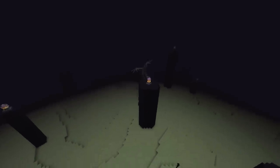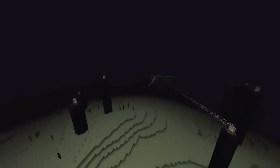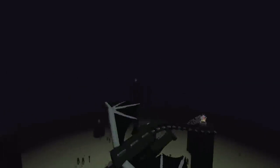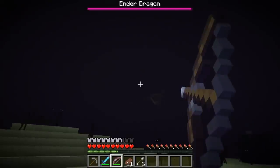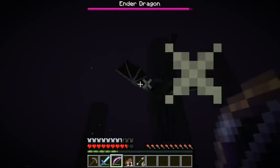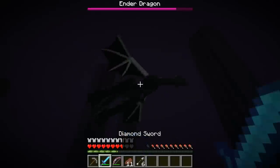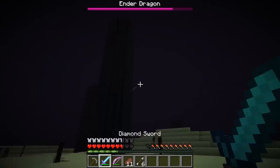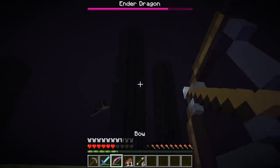After destroying all of the shining pylons atop the towers, the ender dragon will be completely vulnerable to your attacks. While there are plenty of ways to handle the battle from this point, the simplest and easiest — but unfortunately longest — method involves drawing your bow and waiting for the beast to fly directly at you. Shooting the dragon's head deals the most damage, while hitting any other part of its body deals only a quarter of the damage a headshot does. When you damage the dragon while it's charging you, it will most often break its attack and begin to run before trying to charge again. Using this strategy results in a particularly slow battle, but it's also the safest method.